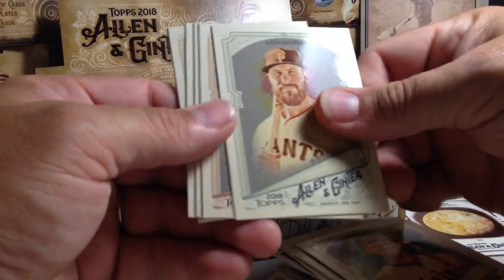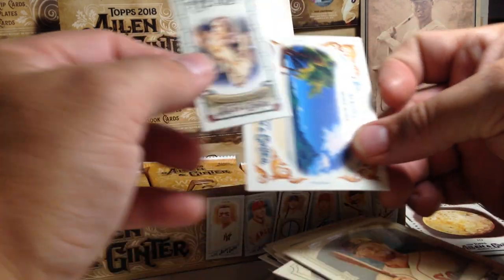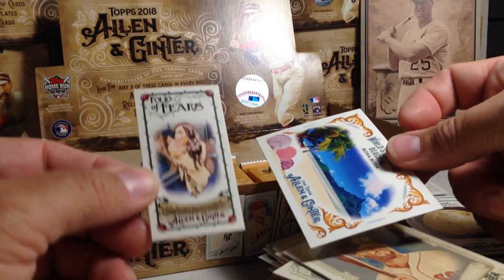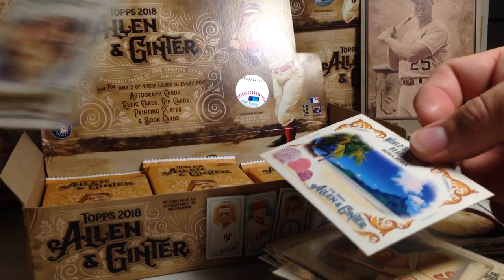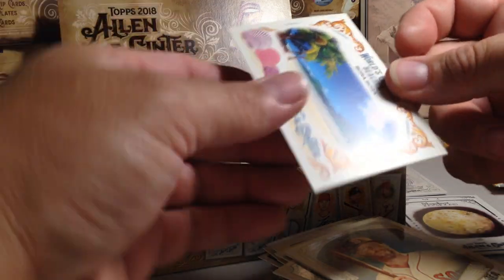Eddie Rosario, Evan Longoria, James McCann, Hunter Renfroe, Harrison Bader rookie, Dustin Pedroia. And this is the first one of these I've gotten in my case — the Folio of Fears mini. It's an insert mini — Claustrophobia. That is the fear of enclosed spaces. That's a really cool insert set mini.